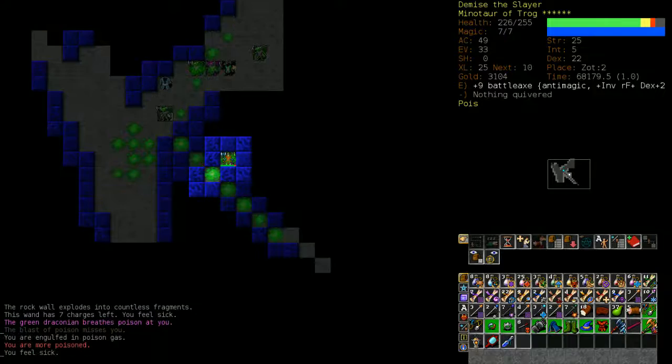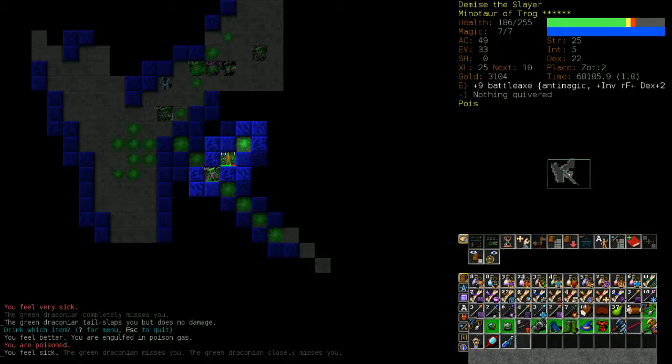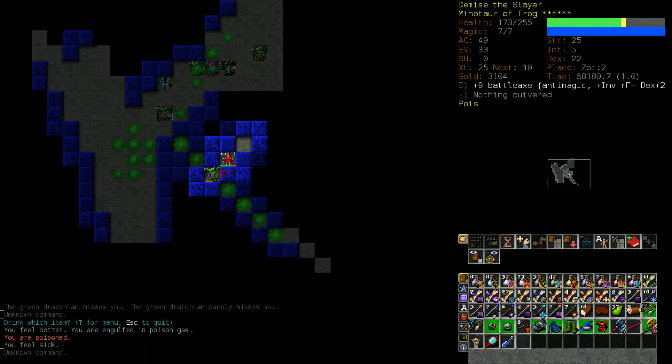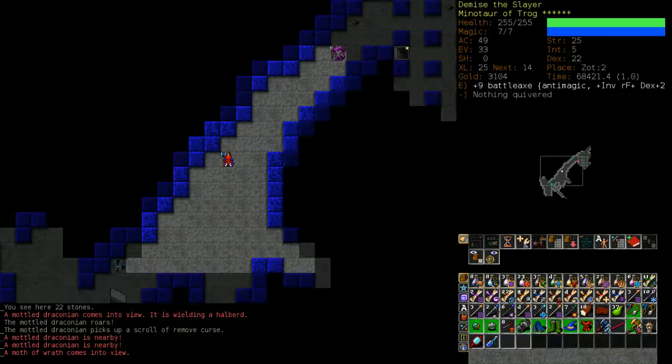I'm going to use digging to make a tunnel and disintegration to make a kill hole, giving me room to retreat. I'm taking heavy poison damage — I dropped all my sources of resist poison, which kind of sucks. But I have about 24 curing potions. At this stage in the game there is no reason to start saving consumables — this is the one place where you use them.